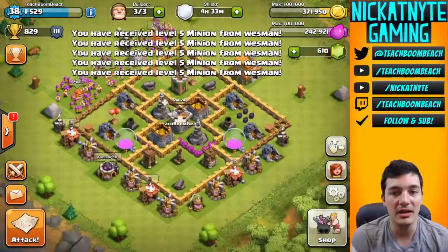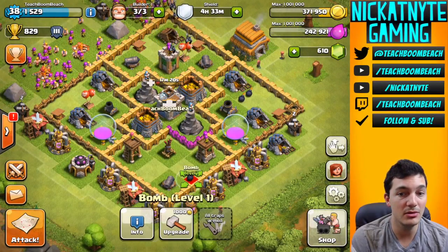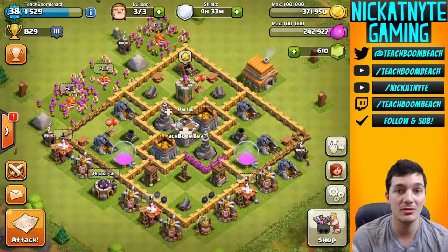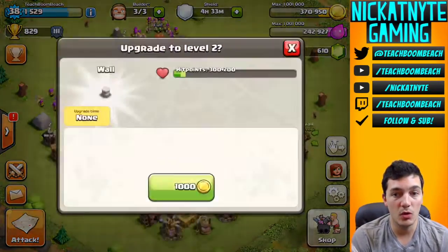I'm gonna do a little bit of rebalancing here. I'm gonna move some bombs down to the bottom. So if they start to attack the bottom, they'll have to deal with four bombs exploding on them. That may not weaken them much, but hopefully by the time they get to the mortars or wizards, it'll be enough to destroy them. Now it's time to start upgrading some walls.